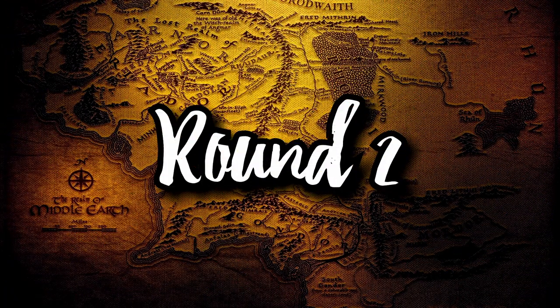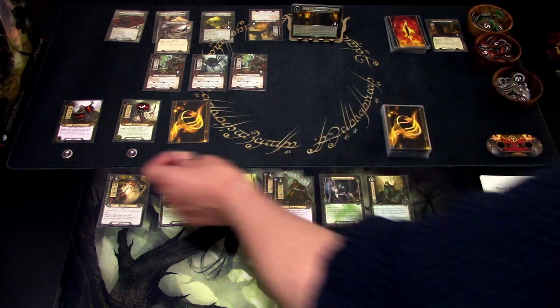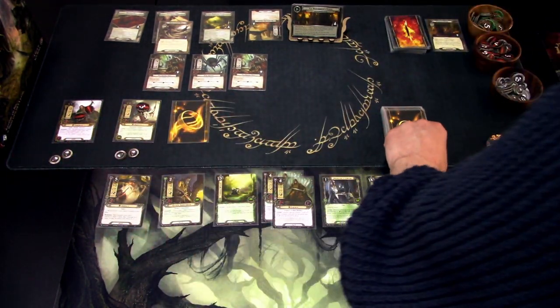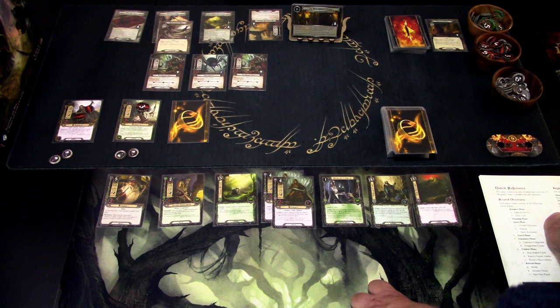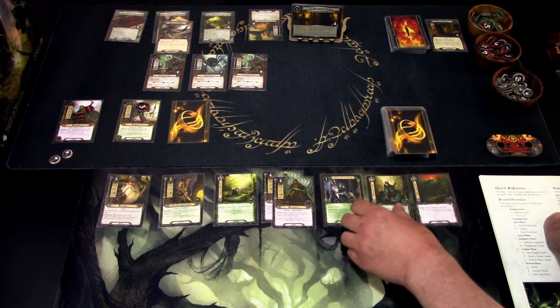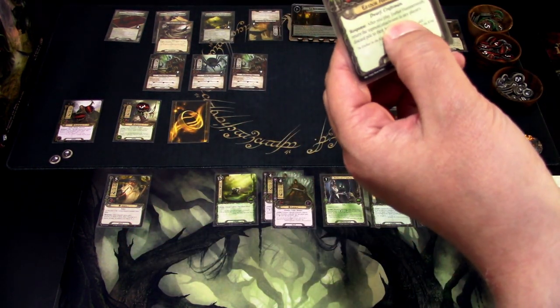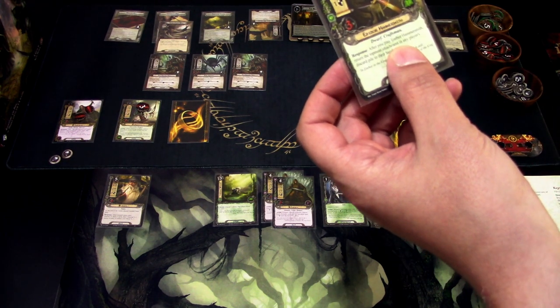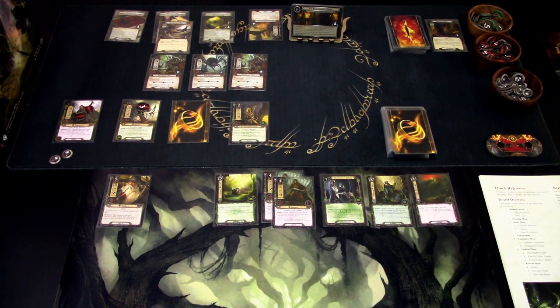Let's go to the next turn. We gain resources and draw a card. We gain resources from the heroes but it doesn't help us much. I will play what I can, so I'll play the Erebor Hammersmith. After you play Erebor Hammersmith, return the topmost attachment in any player's discard pile — we don't have any. That is basically it.